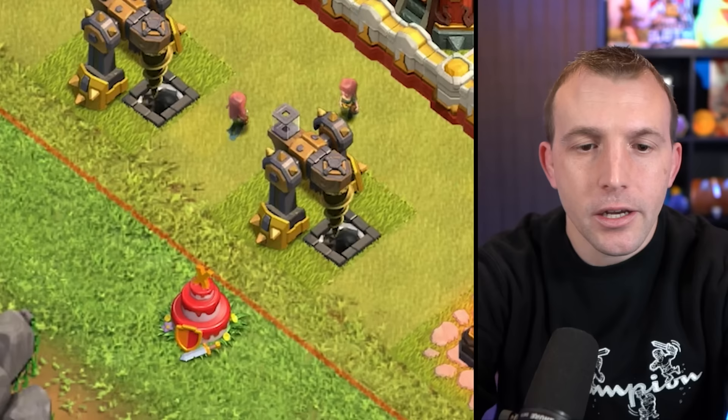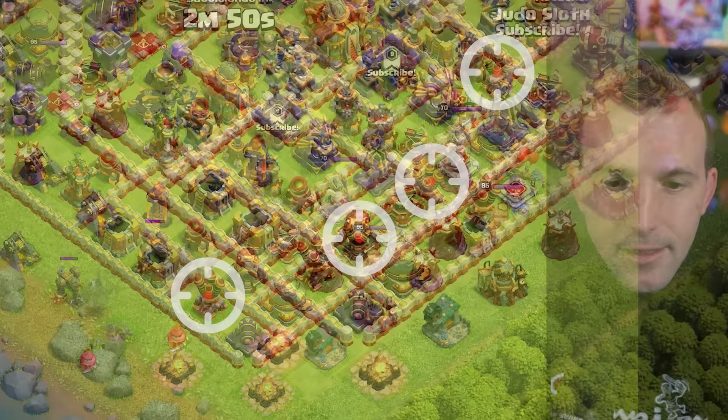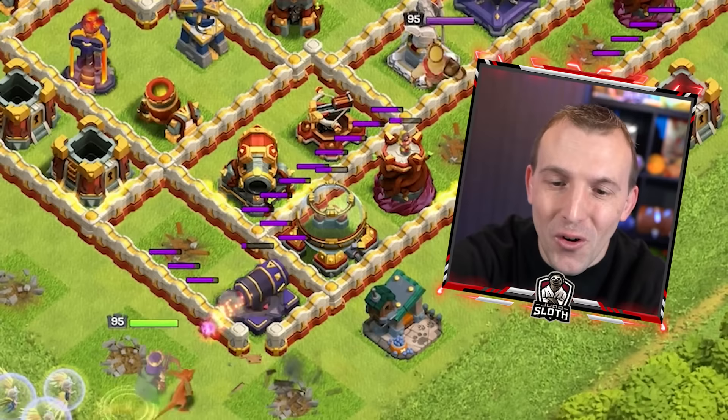Let's use a sneaky goblin so the queen doesn't walk in the wrong direction. I'll zoom out so you can see, and you use the ability early to spawn the healers, but snipe air defenses or air sweepers. If we line it to this army camp here and press the ability, we've got three air defenses, not quite the fourth.